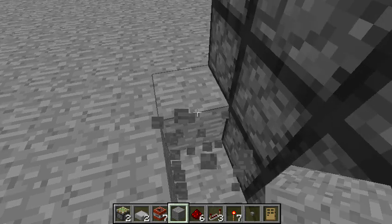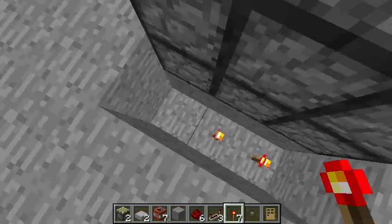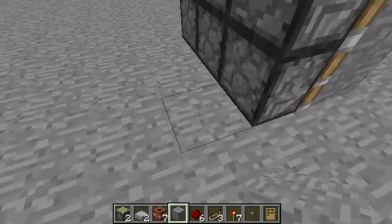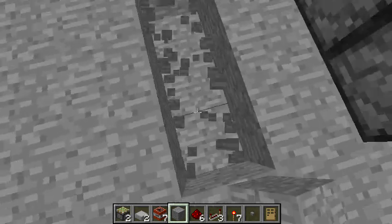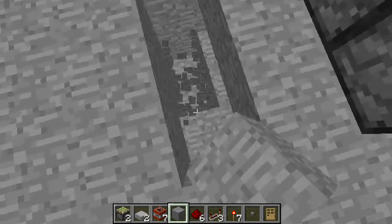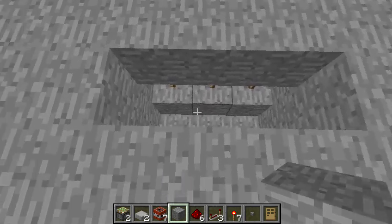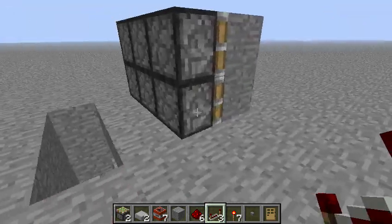Dig down. Place torches. Place blocks — see, now it's covered up. What you want to do is dig down like that so that the area is exposed. Put repeaters. That's that part.